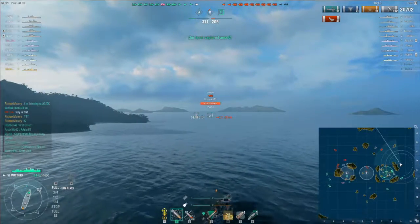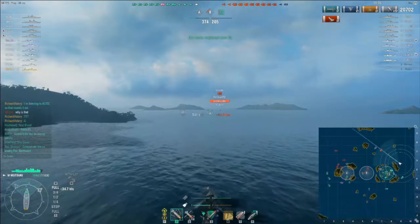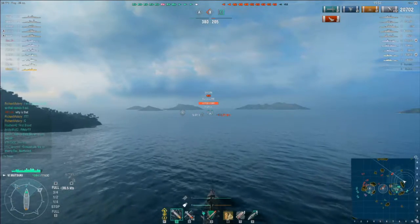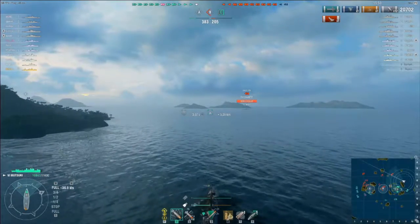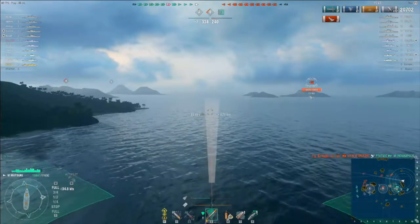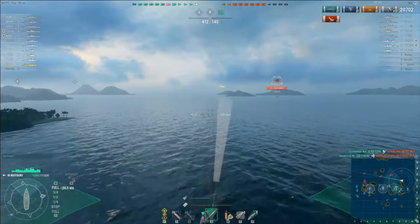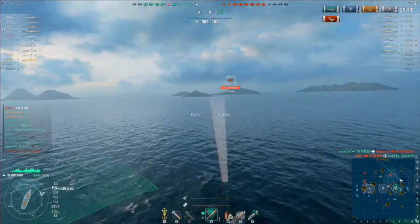Probably don't want to get anywhere he can see me. But he seems to be heading towards Bravo. I certainly don't want him going in there to reinforce what's going on at B, so if I can convince him to turn around, that would be good. A lot of the work I do with torpedoes, particularly in destroyers, is using them to convince enemy captains to do something else — change course, delay them, force them to take time to avoid torpedoes as opposed to advancing on what it is they want to do.